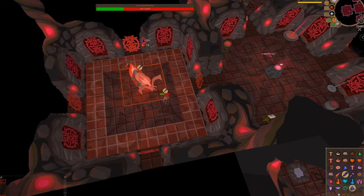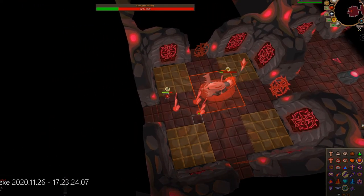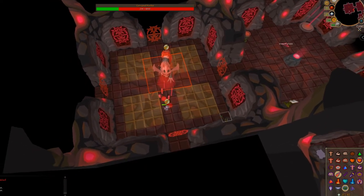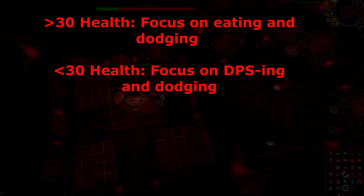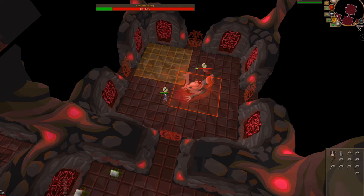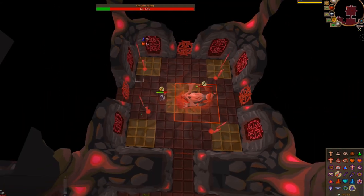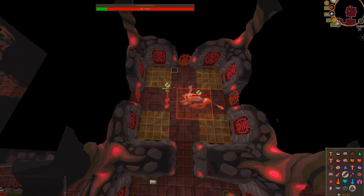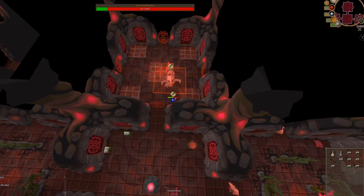When the Hunllef reaches around 300 health, the floors will change patterns and will speed up greatly. When you don't have much space, make sure your clicks are precise and only focus on avoiding the Hunllef, the tornadoes, and the floor — nothing else. In this phase, strictly only attack the Hunllef when you are above 30 health. When below 30 health, focus on eating only until your max health. Do this every time you get below 30 health: less than 30 health, focus on eating and dodging; more than 30 health, or near max, preferably focus on DPSing and dodging. When below 30 health, eat up to full and drink a sip of potion if needed, then continue the fight.